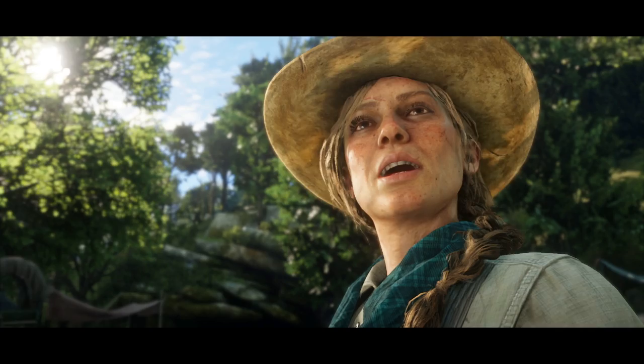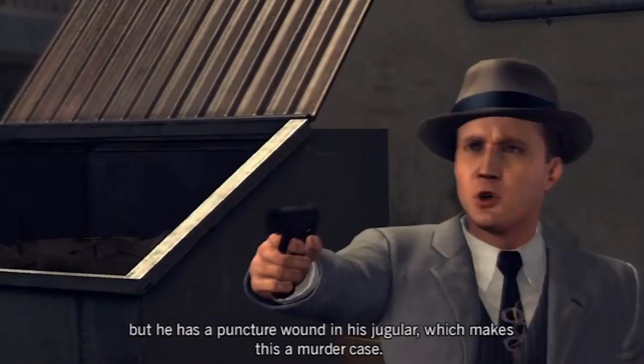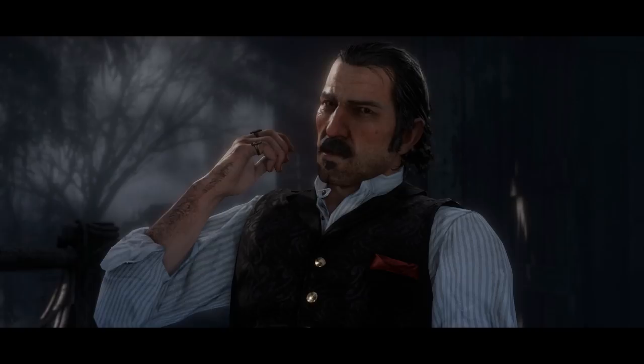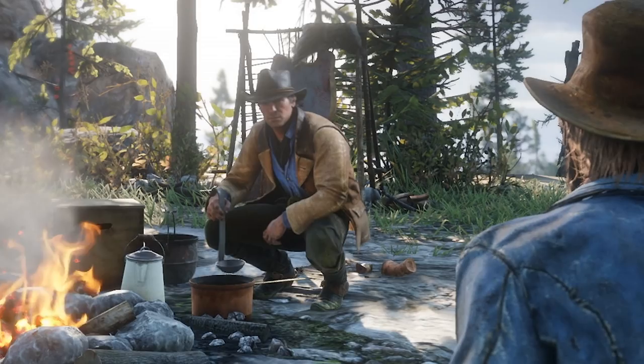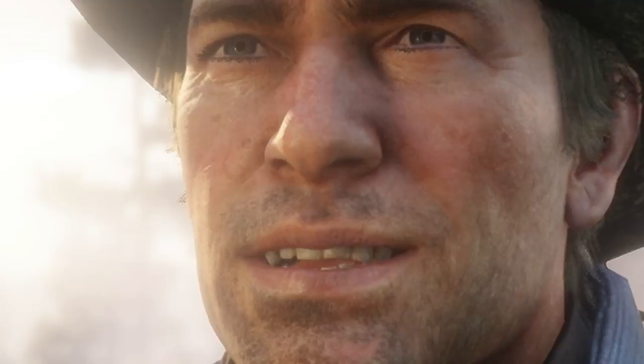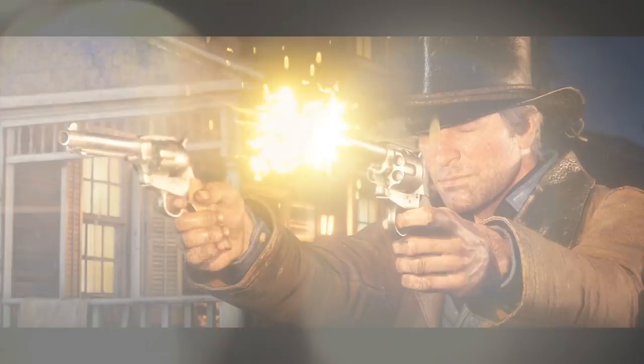Rockstar has impressed before with games like LA Noire, which mapped real actors onto polygonal models to great effect, but the actual model detail was somewhat lacking. It's not clear yet how these facial animations are being implemented in Red Dead 2, but the results are certainly promising. Right as a character finishes speaking, you can see his eyes twitch in a remarkably realistic manner — it's the type of detail that really helps sell character interactions. I also appreciate the way Morgan closes an eye while firing off these revolvers.